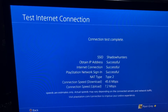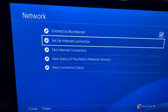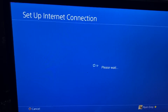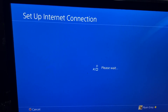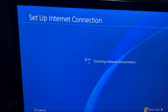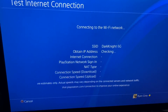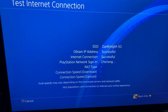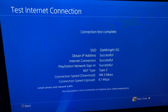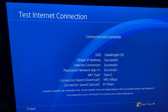Now, PS4 is not going to be able to keep up all the way to 300 — that's just how the system is. PS4 is slower than Xbox in terms of testing internet connections. But when I switch to the 5GHz network, I'm getting 148.3 Mbps download and 8.1 Mbps upload, which is obviously much faster.